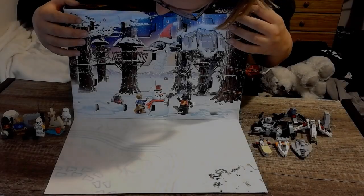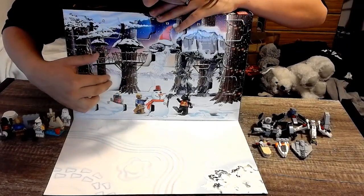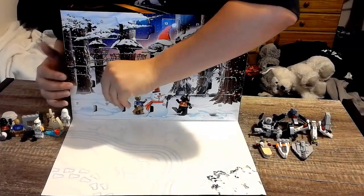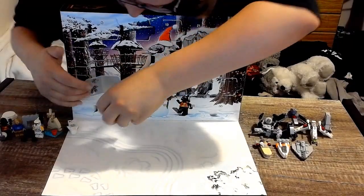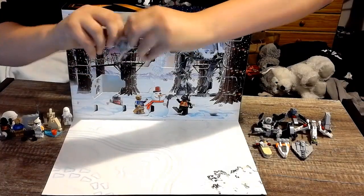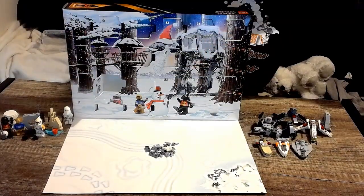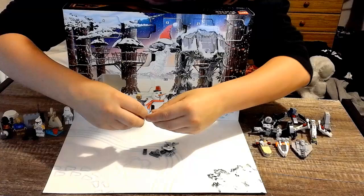Hello everyone, welcome back to the LEGO Star Wars 2022 Advent Calendar unboxing series. Today we are unboxing Day 19, and as you can see it is the All-Terrain Scout Transport, which we first see in Episode 5: The Empire Strikes Back. The AT-ST, as it is more commonly known.